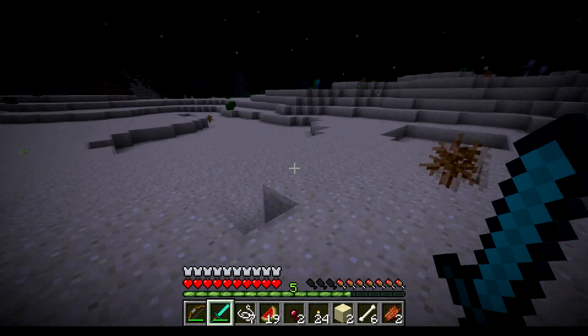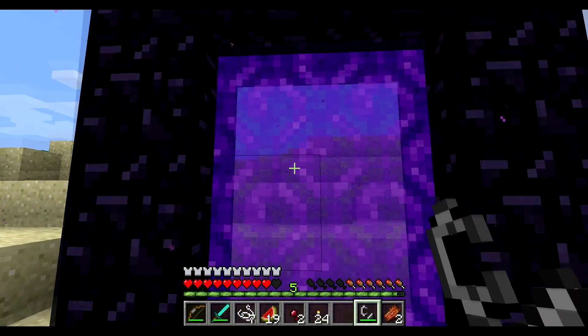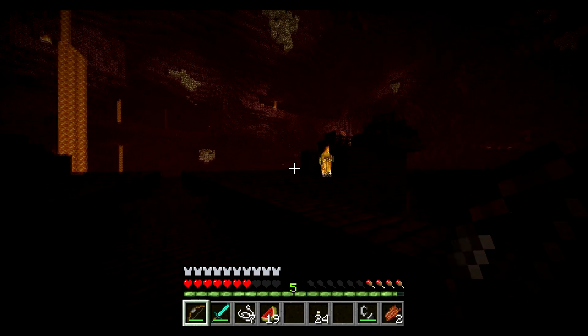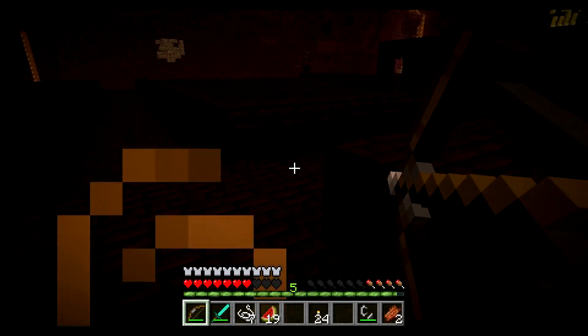To get into the Nether we need to build a nether portal, so just place the obsidian blocks — I can't remember exactly how many, but place them there. Obsidian blocks, not granite — don't know why I said granite. And now we are in the Nether.